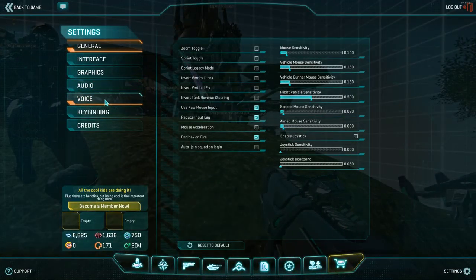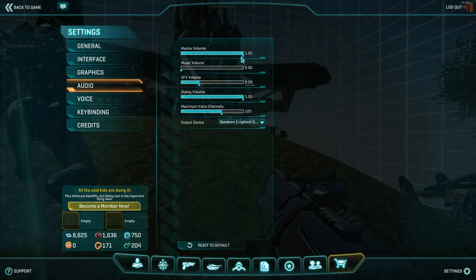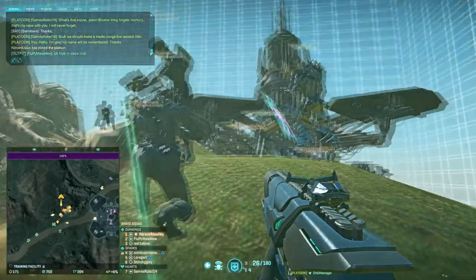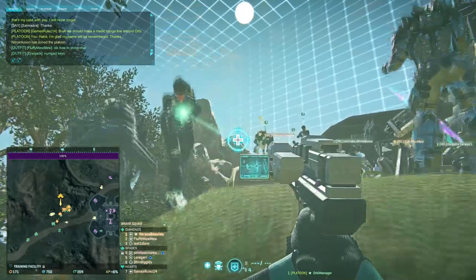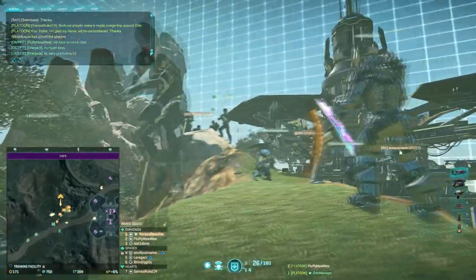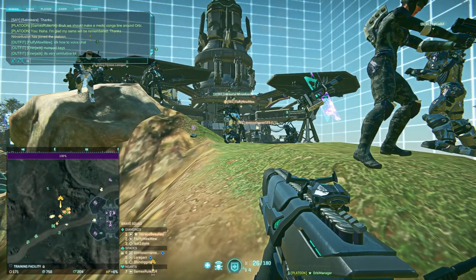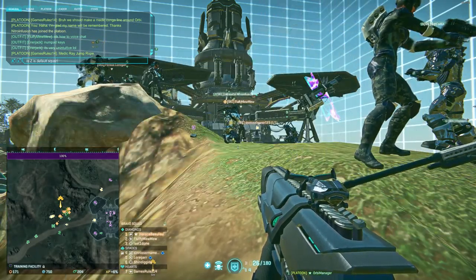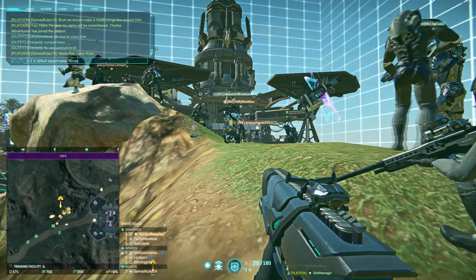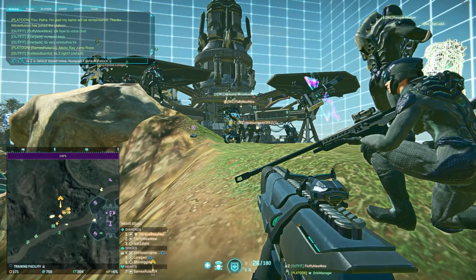Tonight's lessons will be on map reading, map strategy, and maneuvering around the map — overall how to do strategy in Planetside 2. I'm going to start by giving you a few tips around the map, some things you should always keep in mind. Then I'll talk about double teams, how to avoid them, and how to create them when needed. Towards the end, we'll talk about cutoffs, alerts, and how you should react during an alert.